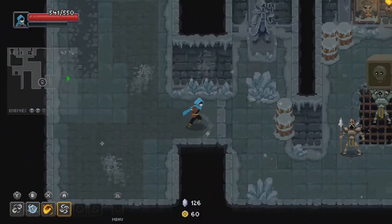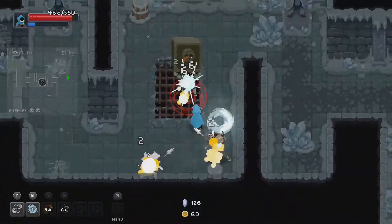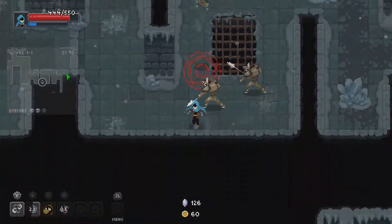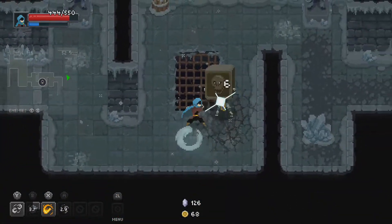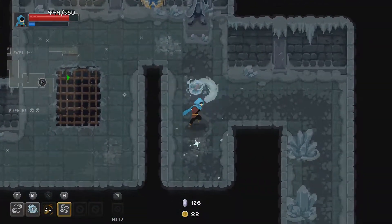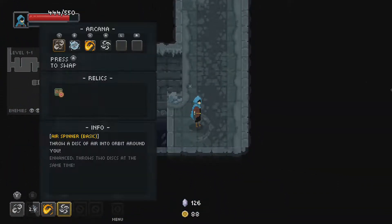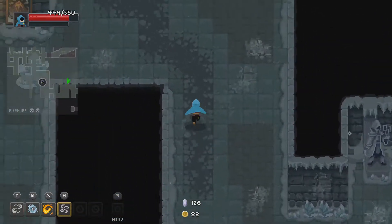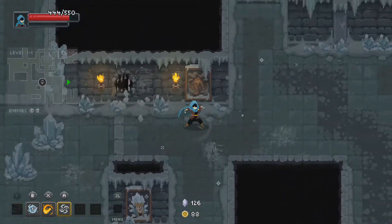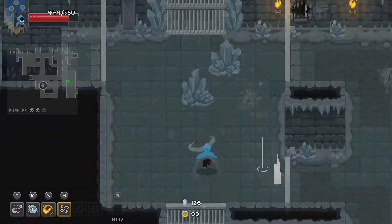As I'm breaking pots, I do not like these spear enemies. I've got this relic equipped that's supposed to make health orbs drop more frequently - it does and it doesn't. I would love health orbs to drop all the time because of how fast enemies can deplete your energy with their attacks.